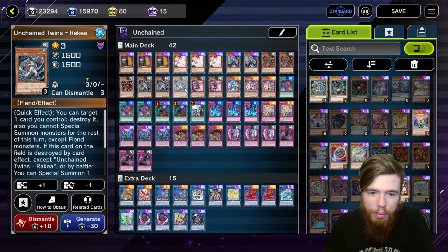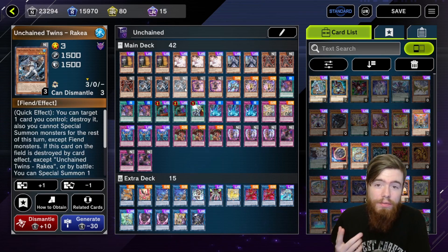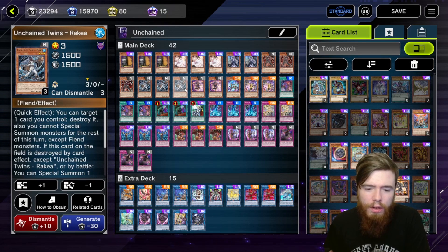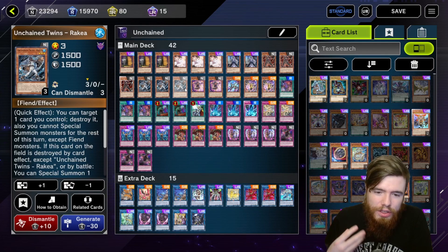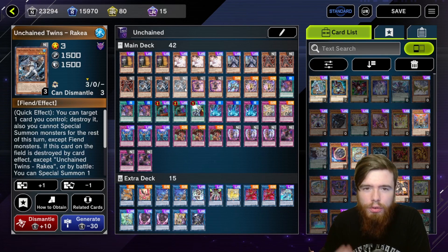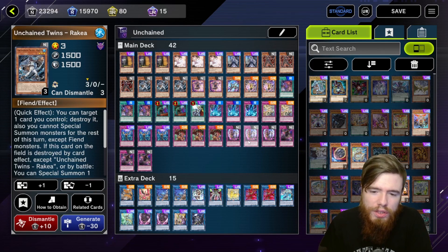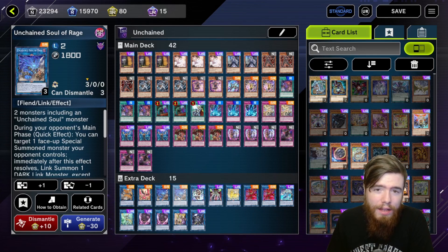The deck has so much versatility. It's very difficult for opponents to know what they need to do to stop you — one, because the deck isn't very common so people don't know how it works, and two, it just constantly has something to do, constantly has a play. You get a really solid turn one when you're setting up one of your trap cards as well as your Unchained Soul of Rage.